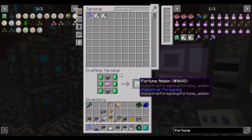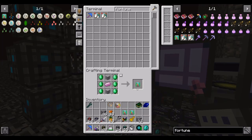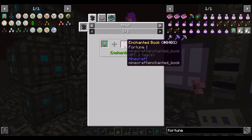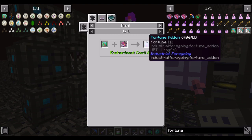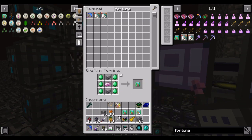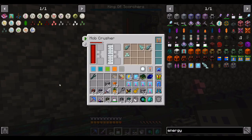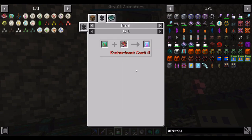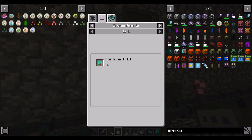The whole reason we did all that was to make these fortune add-ons. Let's make two for now — they can be enchanted with up to Fortune 3 books. I'll make five or so and enchant them. We have plenty of levels to use. According to JEI, these only accept fortune, not looting. So I assume fortune can be used in place of looting.